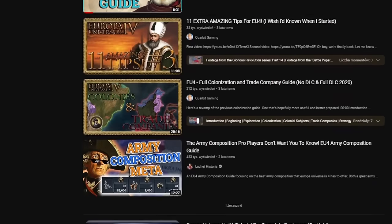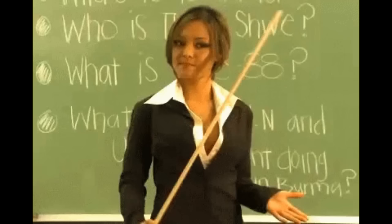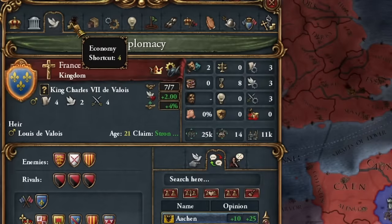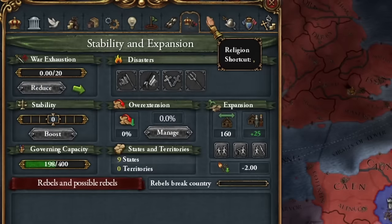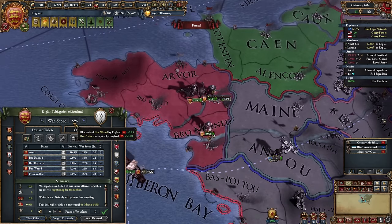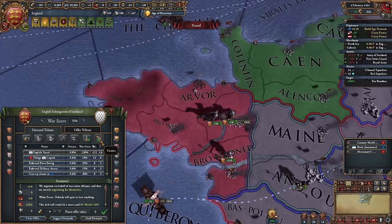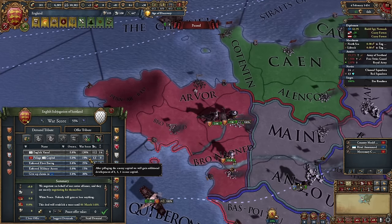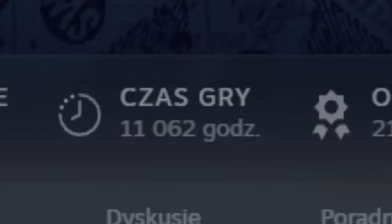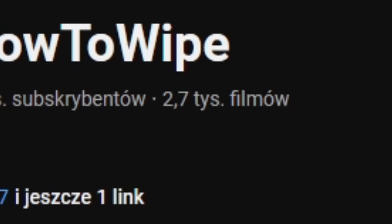On YouTube there are plenty of tutorials for EU4, but most of them are horribly outdated and worse, boring. So in this guide I'll do things a bit differently. I won't spend half an hour explaining what those windows do because after 5 minutes you'll all zone out. I'll base this guide on a sample gameplay where I'll discuss all the basics, though some translations will be necessary. You can find the table of contents in the description and pinned comment. Hi, I'm Lucas. I play a lot of EU4, so I know a thing or two about this game. I also have a lot of EU4 content on my main channel.